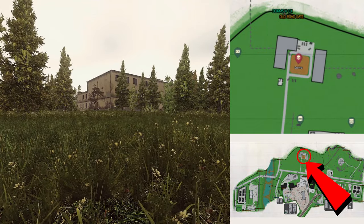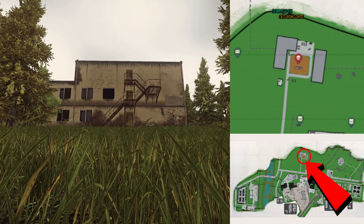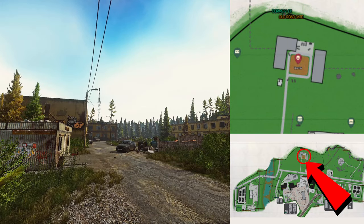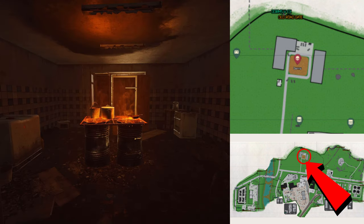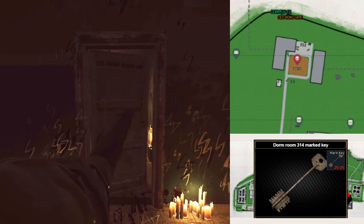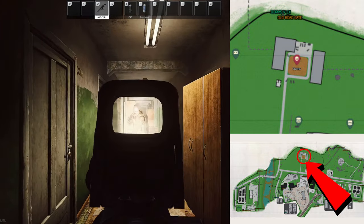And then finally, dorms. I left this one till last because this is the high-value area. People who want the high-value loot — the marked room in particular — and PvP action all the time, they're going to go to dorms. You've got 3-story and 2-story. 2-story has some decent safes and other loot as well. People are more likely to hit 3-story — it's got the marked room on the third floor. Roshala also spawns here. If you're looking for PvP, go to dorms — I guarantee you're going to find it.